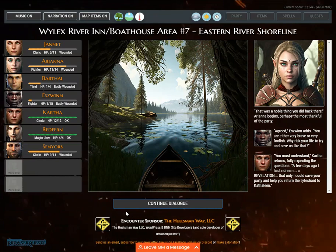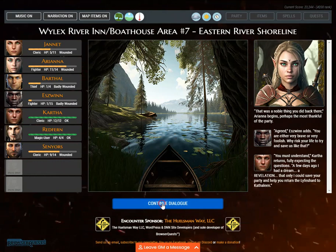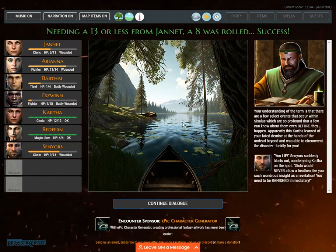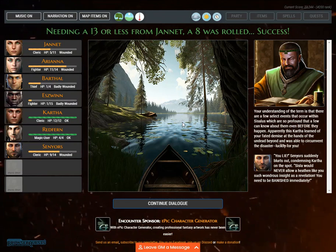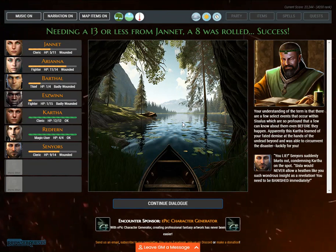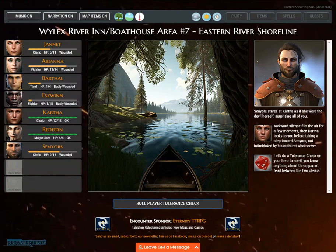'You must understand,' Kartha returns. 'A few days ago I had a dream, a revelation, that only I could save your party and help you return the life's heart to Kathleen.' 'A revelation?' Ariana asks. A curiosity check is rolled — needing 13 or less from Janet, an 8 is rolled — success. A revelation means a few select events within Sisalus are so profound that some can know about them before they happen. Apparently Kartha learned of your fated demise and was able to circumvent it. But Saneir suddenly blurts out: 'You lie! Sisla would never allow a heathen like you such wondrous insight. You need to be banished immediately.'